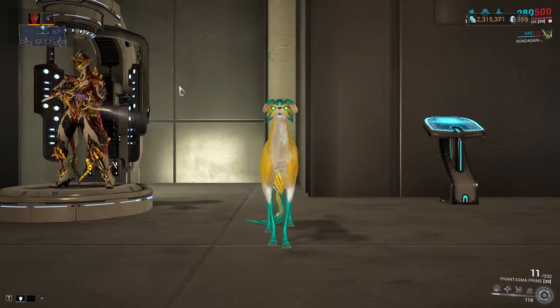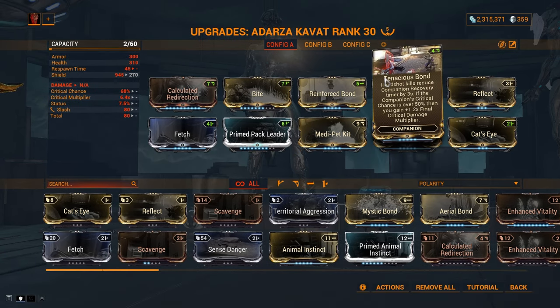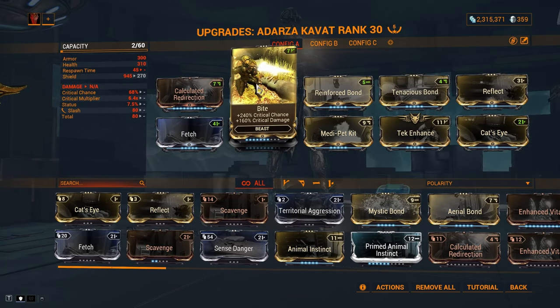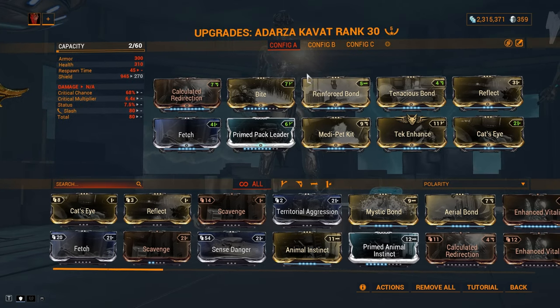My Companion will be the Adarza Kavat. Cat's Eye is the main important part here, since it gives you free 60% flat critical chance increase, to reach orange crit territory. Take Assault to increase the duration of the crit buff from the Kavat. Tenacious Bond gives me extra 1.2x final critical damage, meaning it multiplies my total crit damage on my Regulators. And to satisfy its condition, I'm using Bite to surpass 50% critical chance on my Kavat.